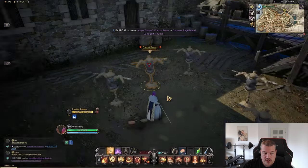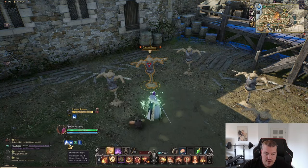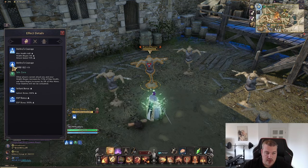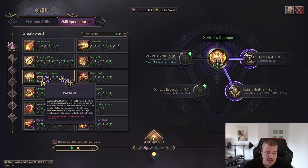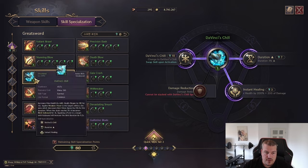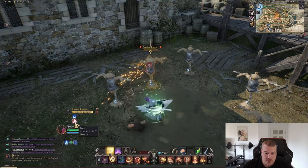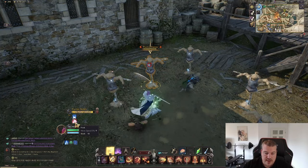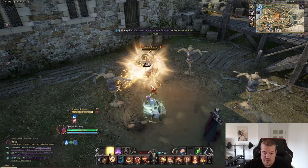Let me show you this version first — that's the buff. We're getting 400 health, 100 health regen, and attack speed, plus damage reduction. Note you cannot use damage reduction and Da Vinci's Shield simultaneously, so if we uncheck damage reduction and go into Da Vinci's Shield the icon changes. Now if we apply it and start attacking, you will see we are stacking frost onto the enemy — and now it's icebound, disabling the enemy's movement.